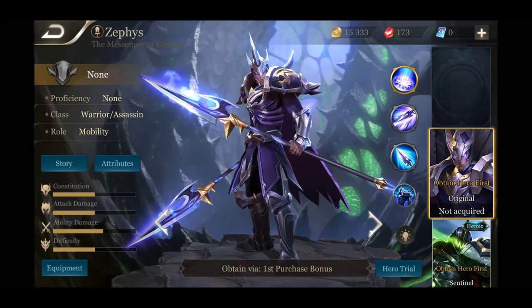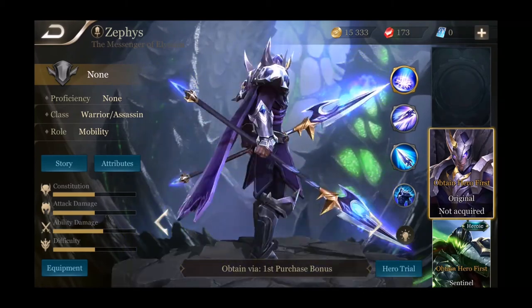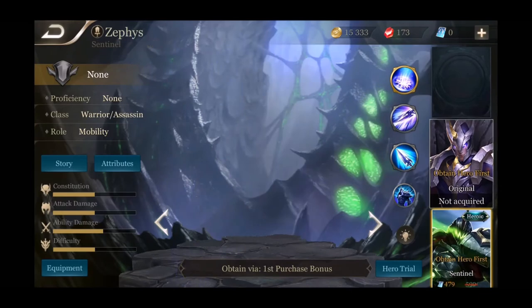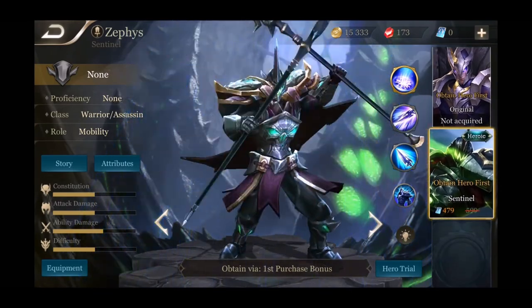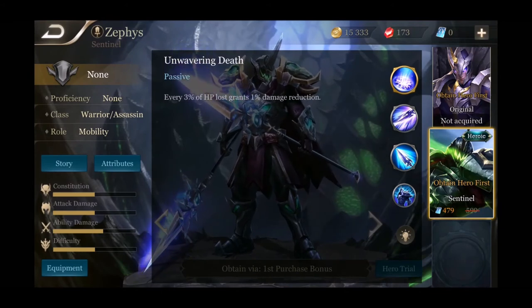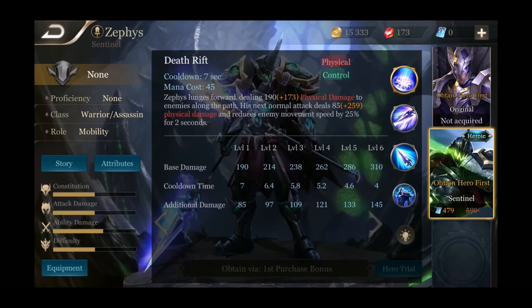Next we have Zephyr — he's got the double staff and he's a warrior assassin with a mobility role. He is obtained via first purchase bonus — when you buy your first in-game currency, even the lowest amount. He has one skin called the Sentinel skin — pretty cool, gives him a tougher-looking appearance with some color changes. His passive is Unwavering Death — every 3% of HP lost grants 1% damage reduction, so the more HP he loses, the tankier he becomes.